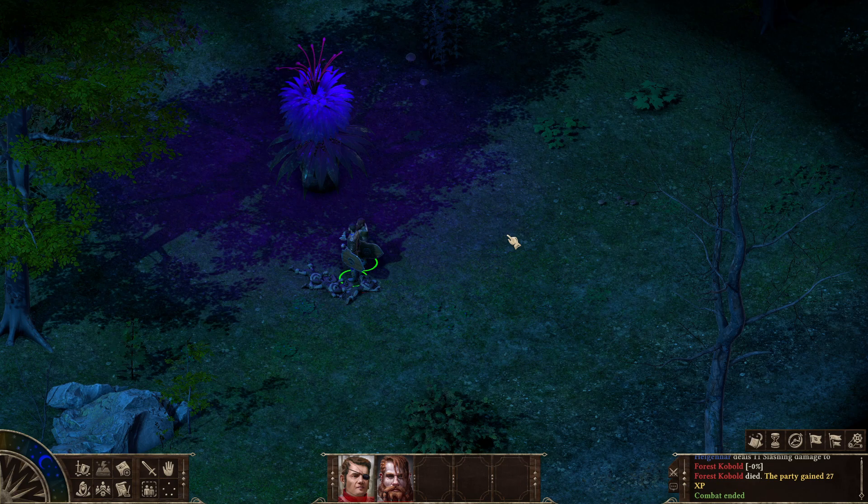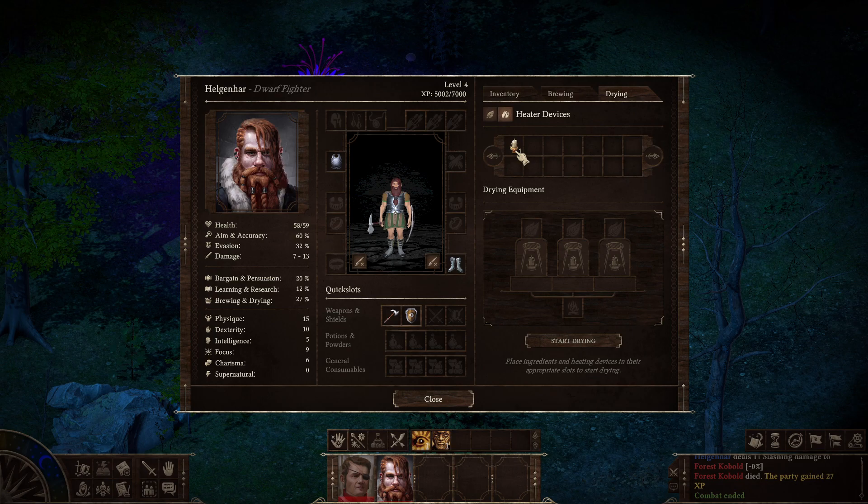Alright, Hand of Mercy scroll, weak potion of healing, another candle — give that to Elginhar so he can use Brewing and Drying.